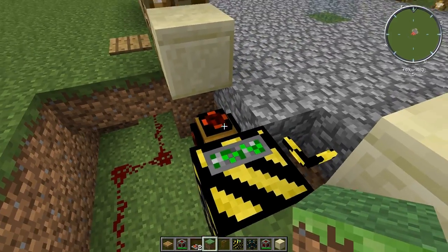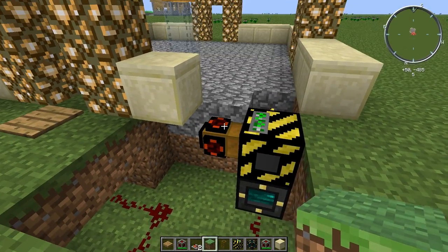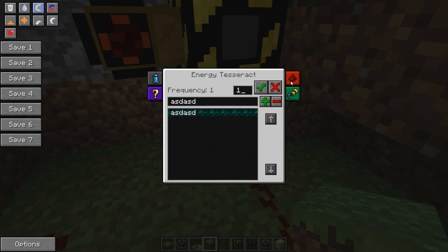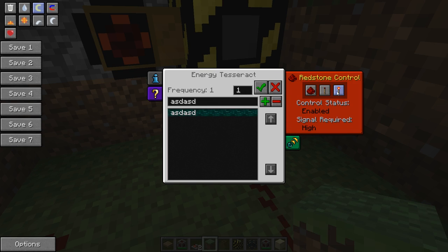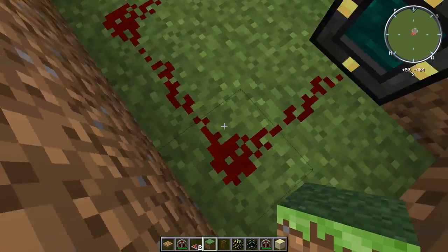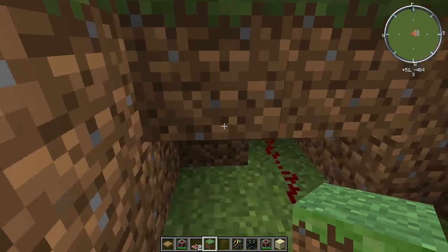Right now it doesn't have any power. The energy tesseract is set to enabled high for the redstone signal, and then it has just this redstone going under this pressure plate.